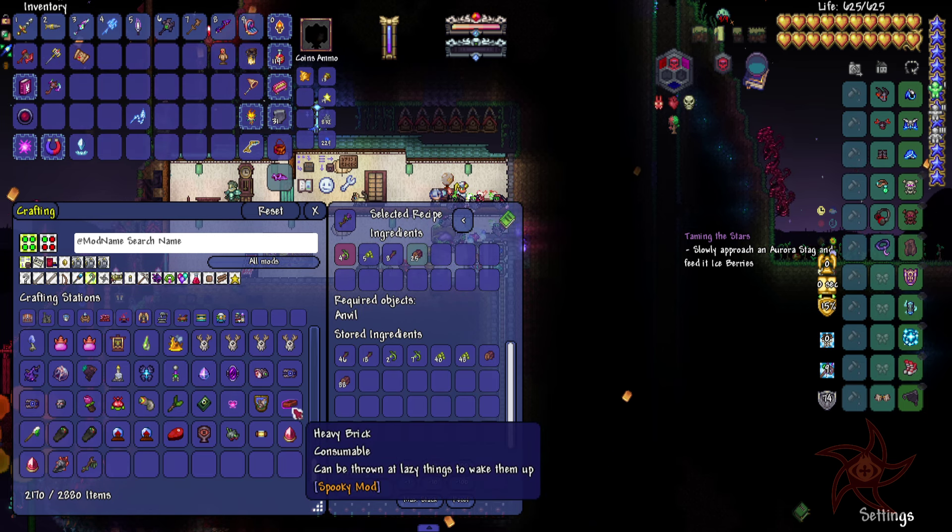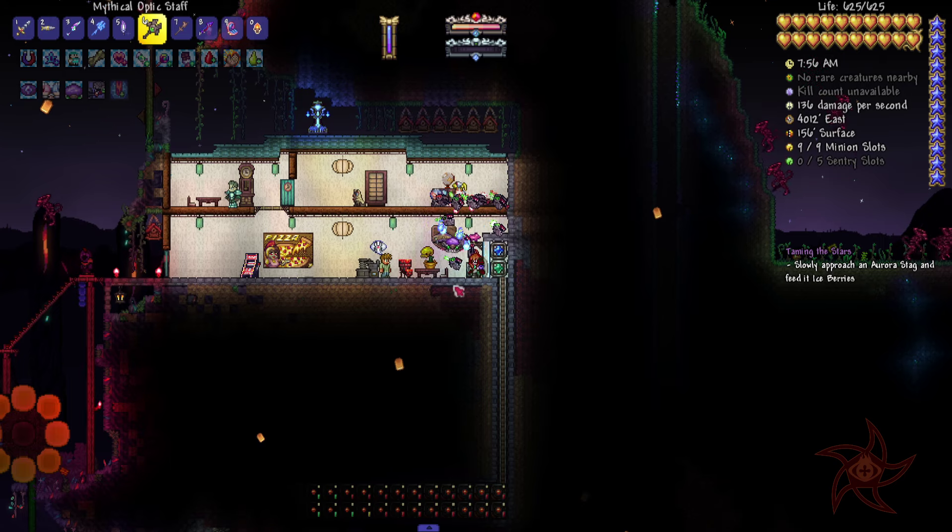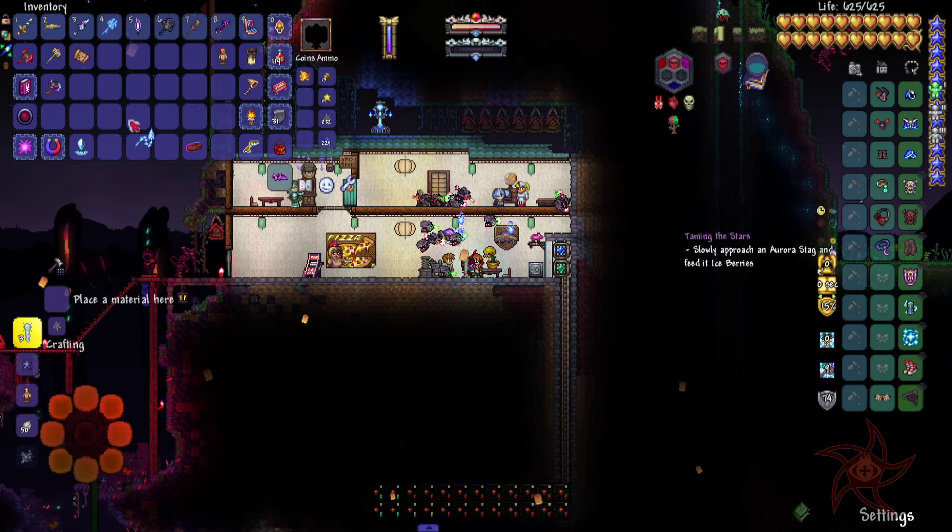Summons, if I want. It can be thrown at lazy things to wake them up. Yeah, we'll play with that. Also, I noticed the Cool Whip is a material.